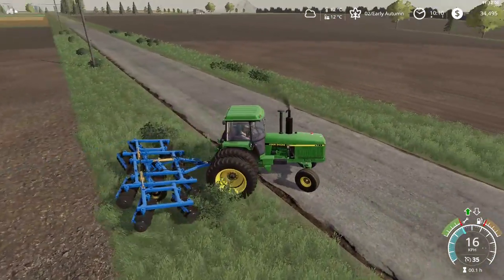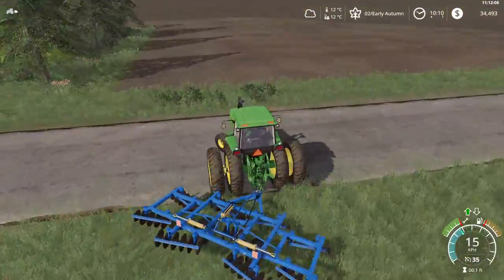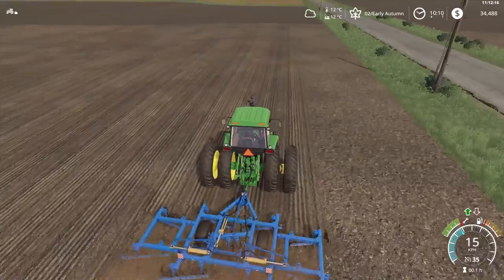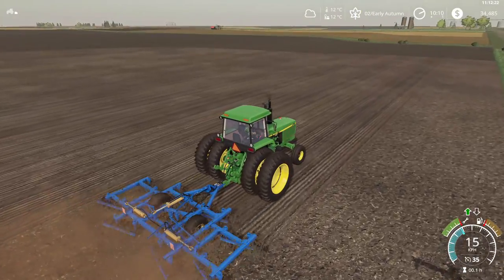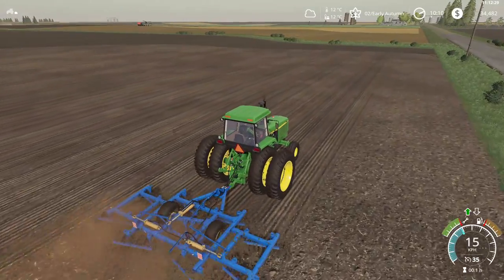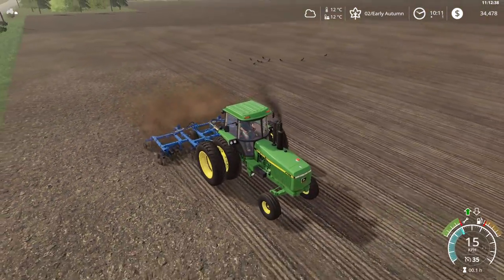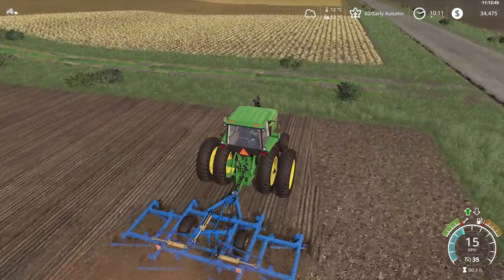These John Deere tractors are really nice, but the Case ones we have are good too — we have three of them. One is working on this field right now. Our four-wheel drive Case is our planter tractor and has the most horsepower. The Case tractors can get up to around 243 horsepower, whereas the John Deeres max out at 228 — so our planter needs that extra power, requiring about 230 horsepower.